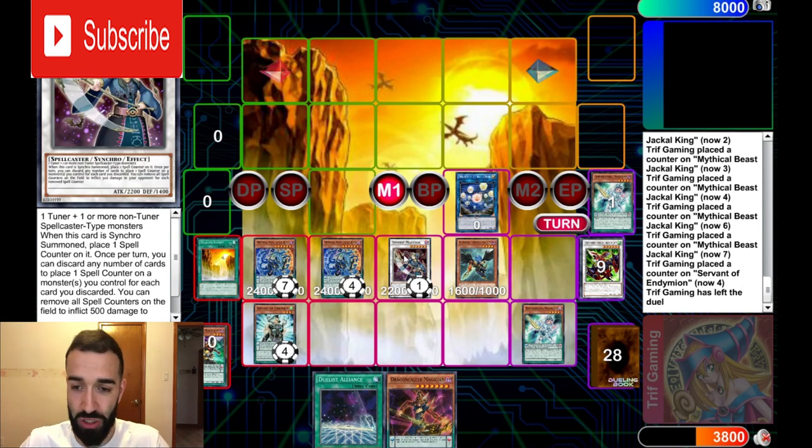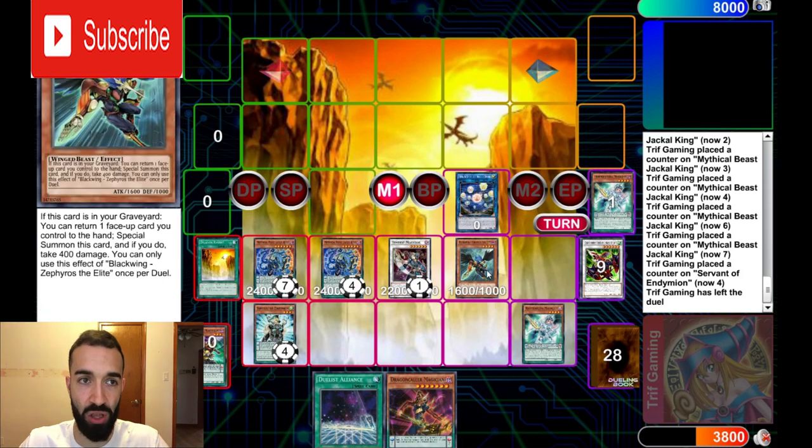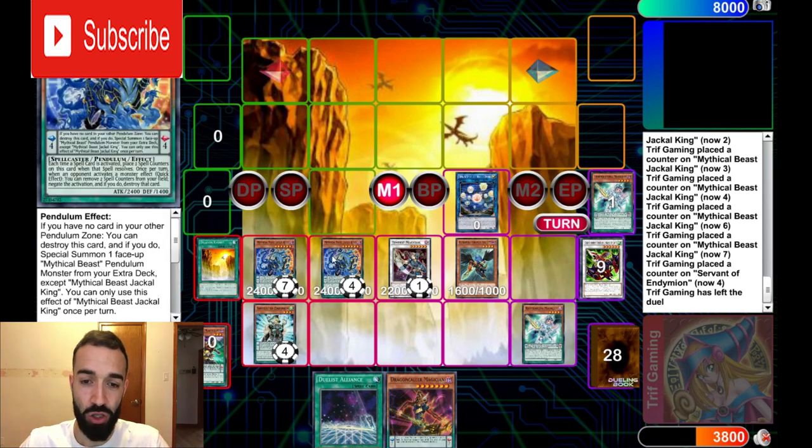Activate Tempest Magician's effect from hand just in case they want to Vaylor it. Send Alliance and Dragon Caller — now you have 18 spell counters on the field. That is 9,000 damage. Now to do over 9,000, go into Agave Dragon after the 9,000 to do 9,500 damage. Go Agave with Tempest, Seal, and Zephyros — that's 9,000 — and then with the double Jackal go into Photon Strike Bouncer, which activates one more time for 1,000 more damage. That's 10,000 damage to the face.